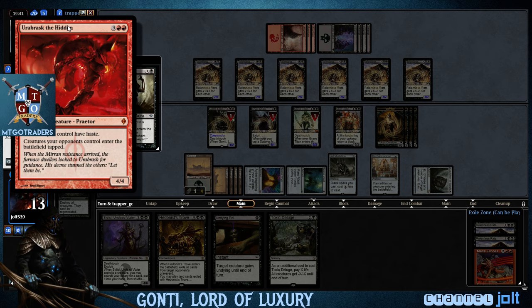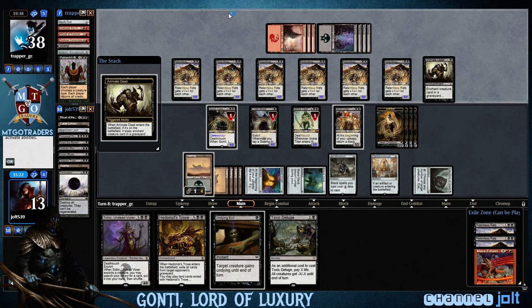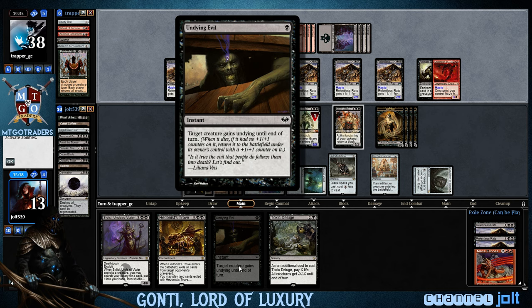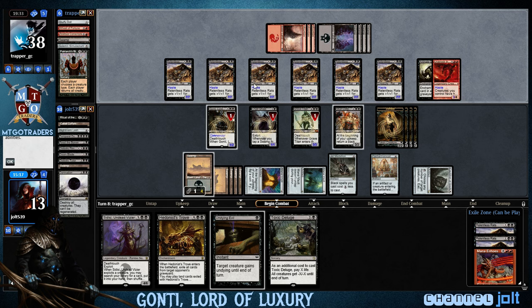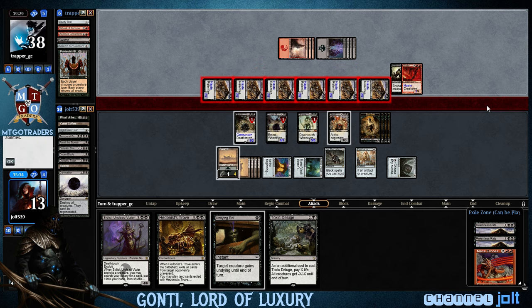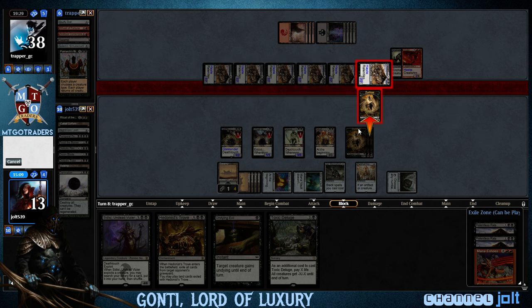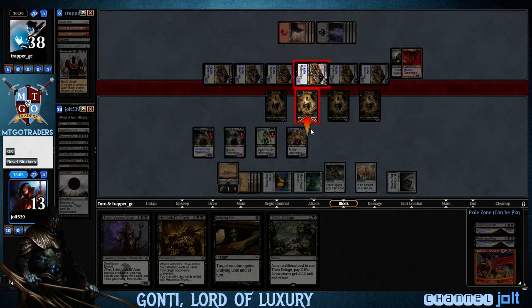Anime Dead — they have Haste. He's got seven Rats with Haste, and we have four blockers — just enough. He's coming in hot. Chump block, chump block. We're going to have to Deathtouch right there. We can block on Gonti.